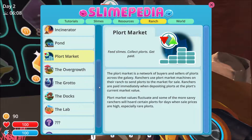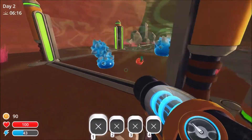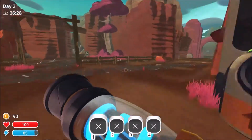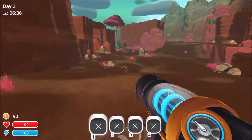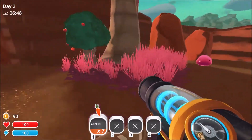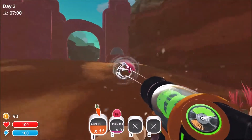Oh yeah — the plort market. Do we got any more plorts? Those guys apparently did not like the pogo fruit, so I'll feed it to these guys. They are not too discriminating. We're looking for the heart fruits. There's carrots — we'll take those for now. Those are the pogo fruits, that's not what we want. There's more carrots. Should we just pack that place with pink slimes to see how many we can fit before they start to get overcrowded?